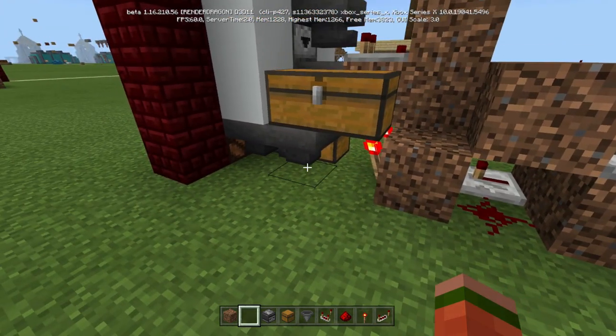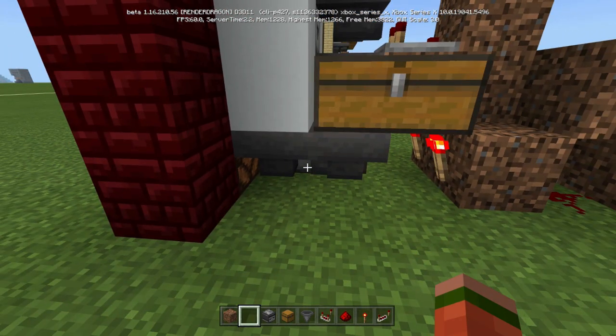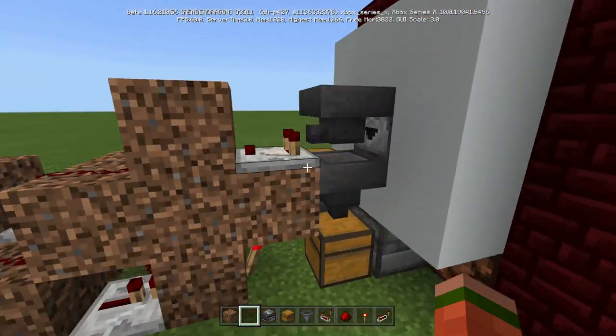You do that right there. Before we go underneath — because we have more to do to activate the lights and the actual dropper — you'll notice that dropper doesn't fire yet because there's no redstone hooked up to it.